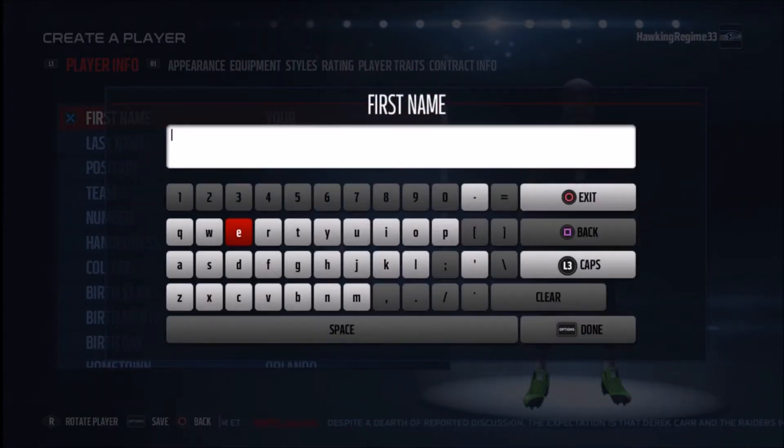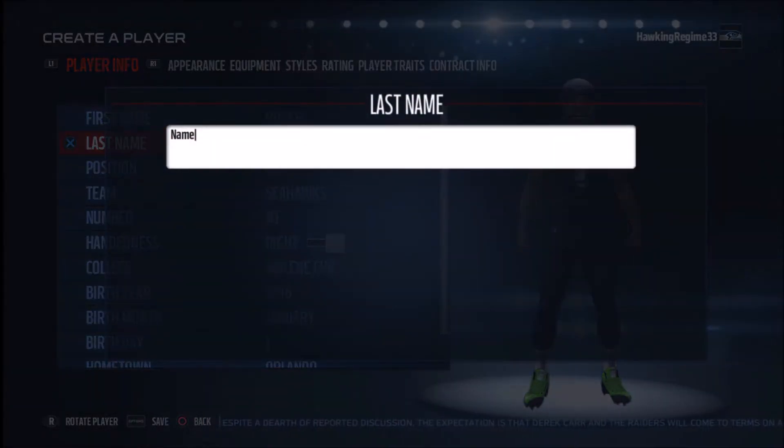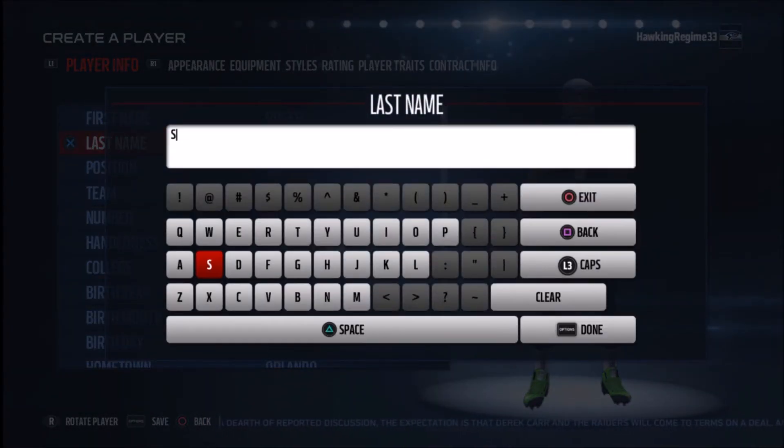How's everybody doing? It's the Hockey Regime here and today I'm coming to you guys with another Madden Player Creation Tutorial showcasing Roger Staubach — a Heisman Trophy winner, NFL MVP of the Super Bowl in Super Bowl number 6, also a 6-time Pro Bowl selection, Dallas Cowboys 11-year veteran.